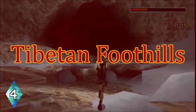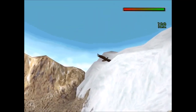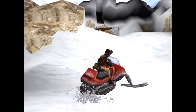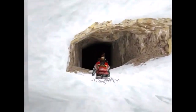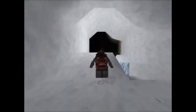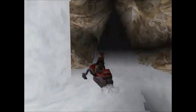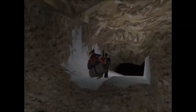Number 4: Tibetan Foothills. I still believe this is the best snow level in Tomb Raider 2, but using the snowmobile should be way more fun than it actually is. You're introduced to a new vehicle, and unfortunately there isn't much space to go wild with it. You have to steer the snowmobile down very narrow paths, but you do have moments where you can run down enemies, and that's pretty exciting. I just wish there was a little more breathing room to go all out on this snowmobile.